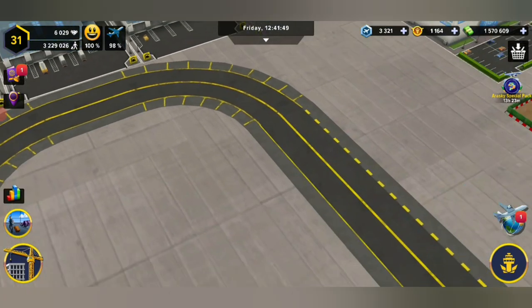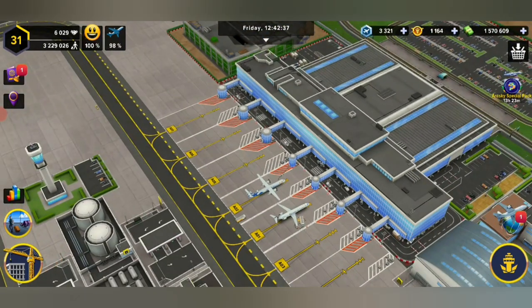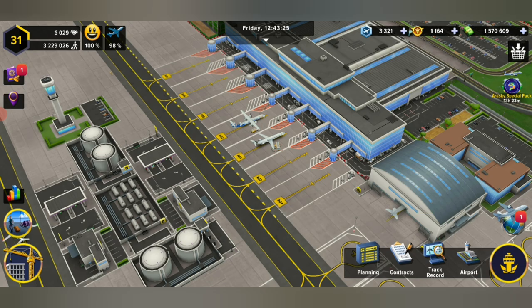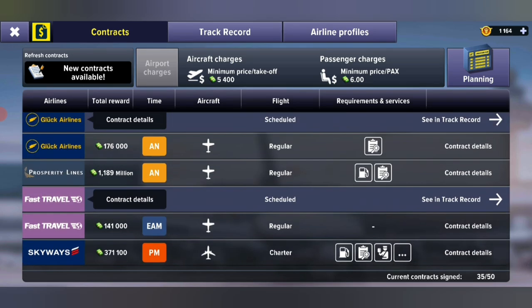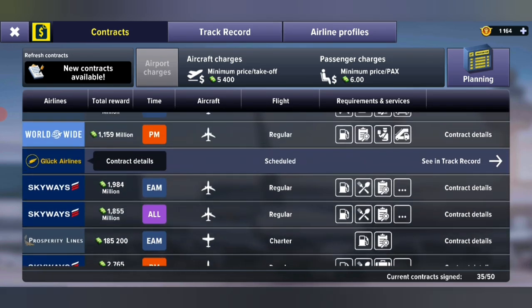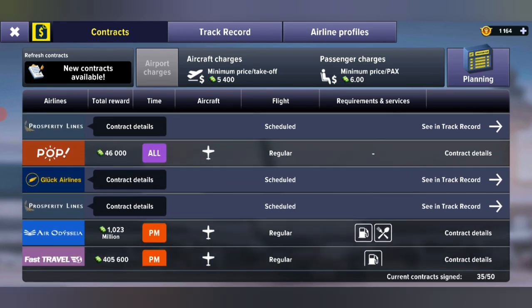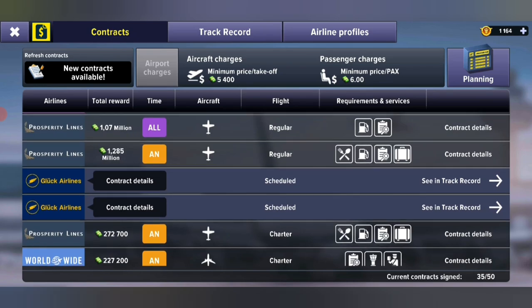We should be able to do the luggage services now. All of these vehicles should go to your ramps. Let's go check our contracts and see if we qualify now. There we go — no more reds! See that luggage services? All in there now. Now we're going to go for the big bucks.